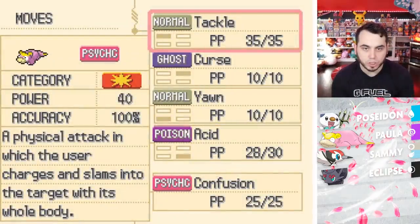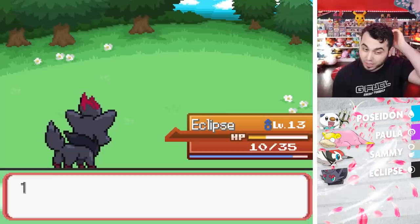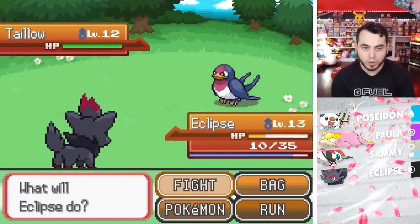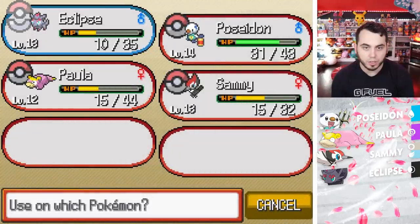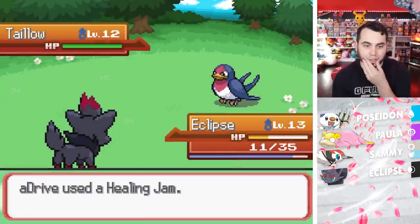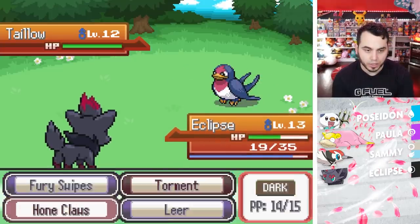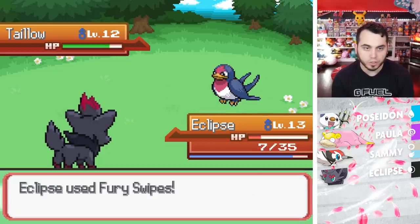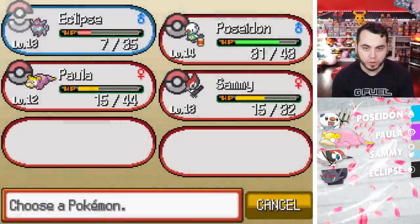Pawn is trying to learn Confusion, which I love. I'll get rid of Tackle, because maybe we do use Curse. And here comes a Taillow. I'm boosted so I do want to heal up. Let me use a Healing Jam and see what this Taillow wants to do. He's going to Quick Attack me — I can take one more Quick Attack. Let's go for Fury Swipes. I'm going to have to switch out after this though. I only get two hits, so I know what I got to do — go Poseidon.